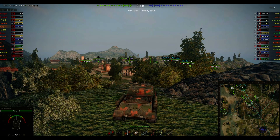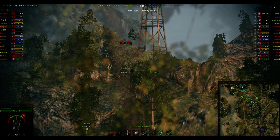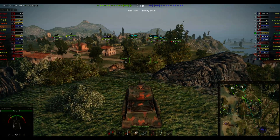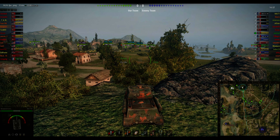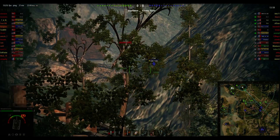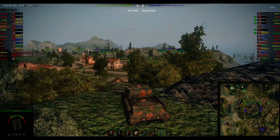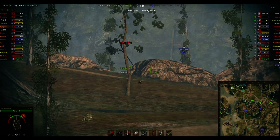I'm switching the view over. We know that they managed to get a couple of tanks up the hill. I've taken position up on the hill here — there's a great spot. As you can see, I'm keeping my distance back from the bush, which is what's helping to hide me. We've got an IS and an IS-3 over there, but they're not poking.